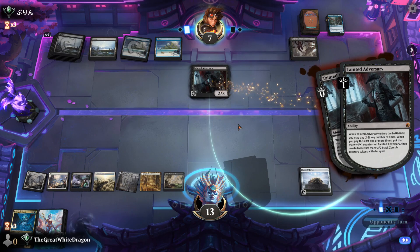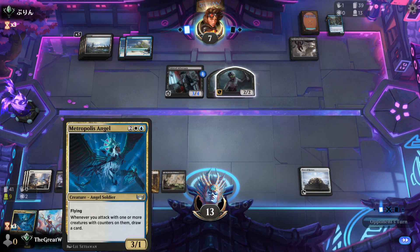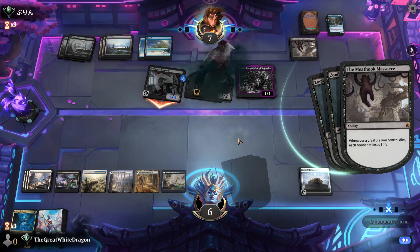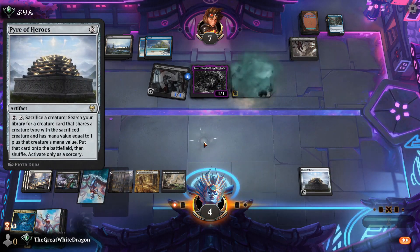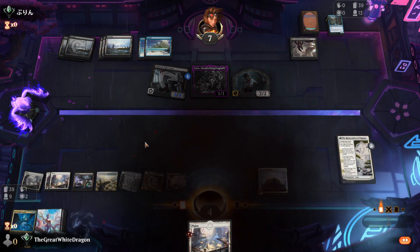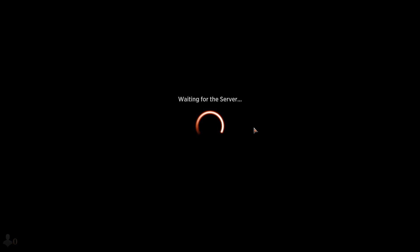He's top-decking and I'm land-flooded. Top-decked and land-flooded — are we at a 50 or 55% land draw ratio? I'm not even sure. He's drawing non-lands, I am drawing lands. I drew useless cards — pretty much just drew lands. There were so many ways I could have won this, but top-decking just absolutely pounded us. He had a decent land draw ratio, we had a bad one. We had a Dollhouse, we had so many options there.